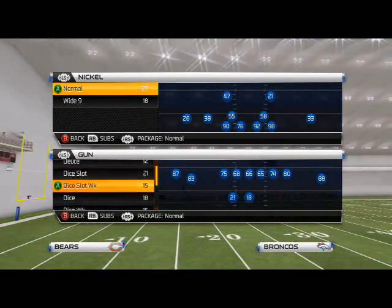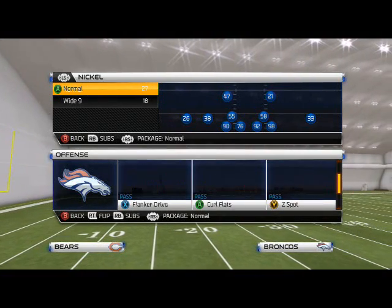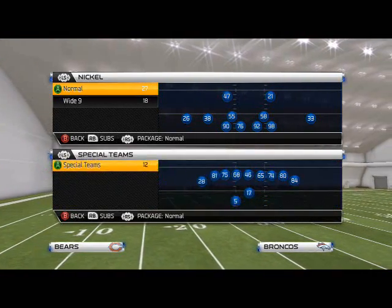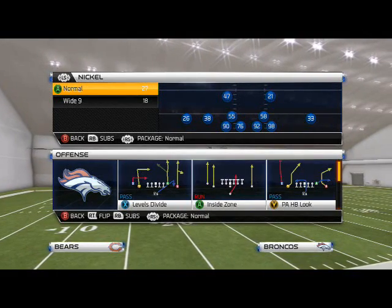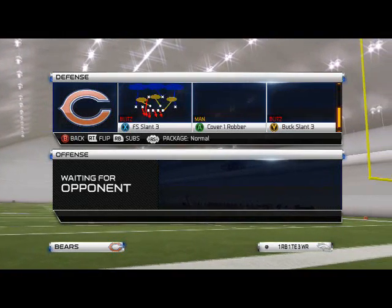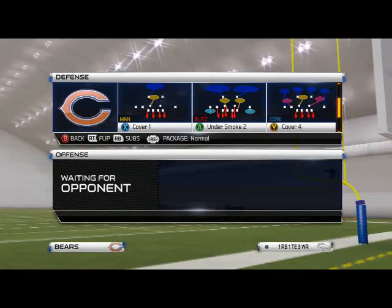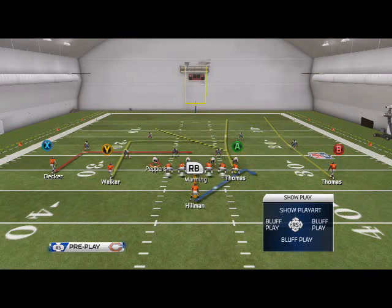We're in the Denver Broncos playbook. It can be found in a couple of his formations. We'll find Single Back Dice Slot, and the play we're going to be looking at is Levels Divide. We've probably done this play a couple of times, but it's a staple of Manning's offense - you see it all the time, and you saw it a lot more with Indy. Let's hop into this.